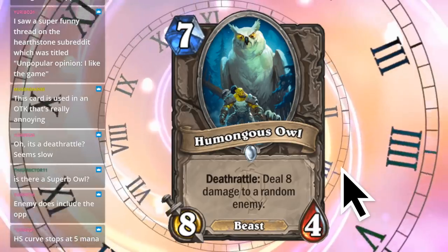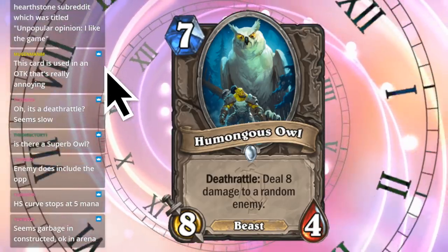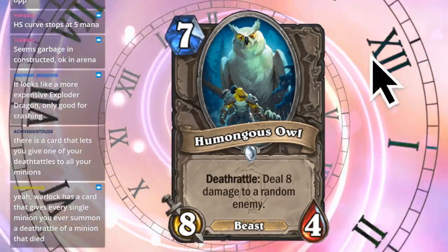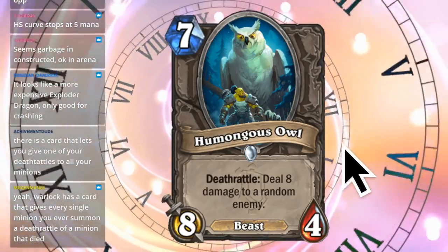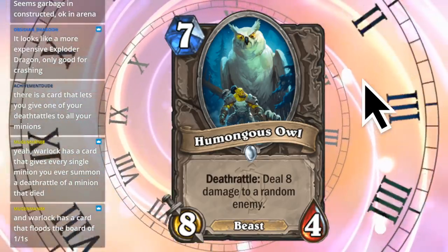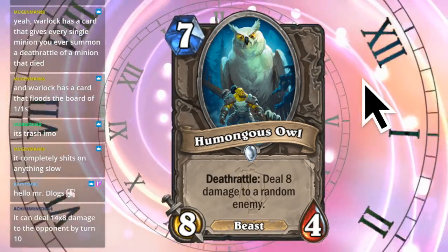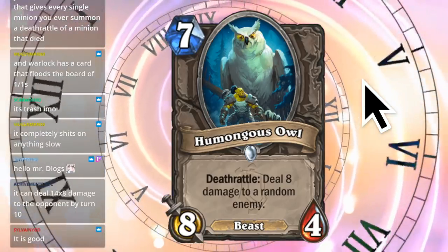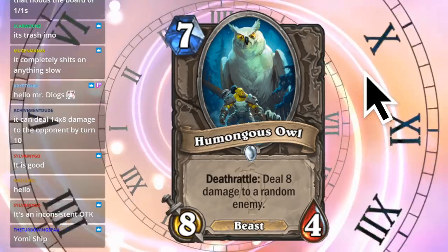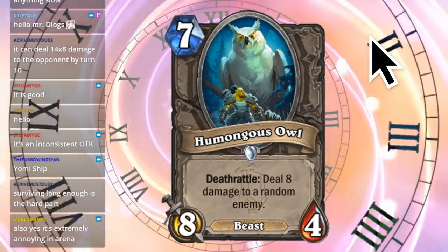So in actual Hearthstone there might be even more ways to proc it. Someone in chat said this card is using an OTK that's really annoying, which means it's probably good. I'm going to give this card a rating of... I don't think it's that good, honestly. It's too expensive. Even though someone said it's using an OTK, it's probably not a very good OTK. There's a card that gives every single minion you've ever summoned a Deathrattle of a minion that died - it floods the board. It completely shits on anything slow. If you can give this Deathrattle to a bunch of your minions, it's super good. That sounds like a fun deck, if I didn't hate how Constructed Hearthstone plays. So it seems my consensus was spot on.